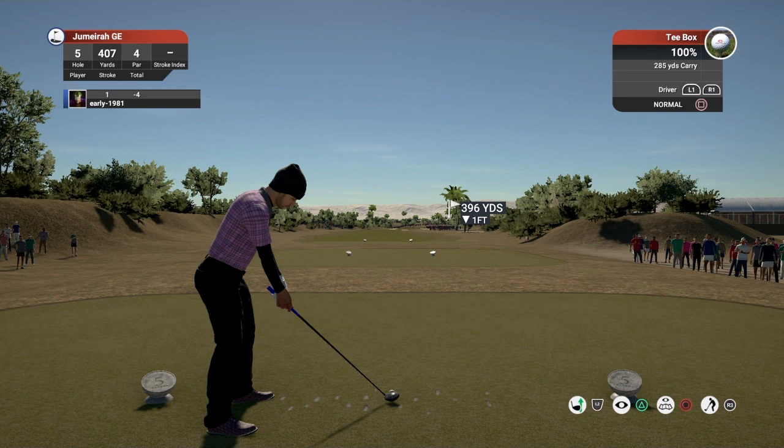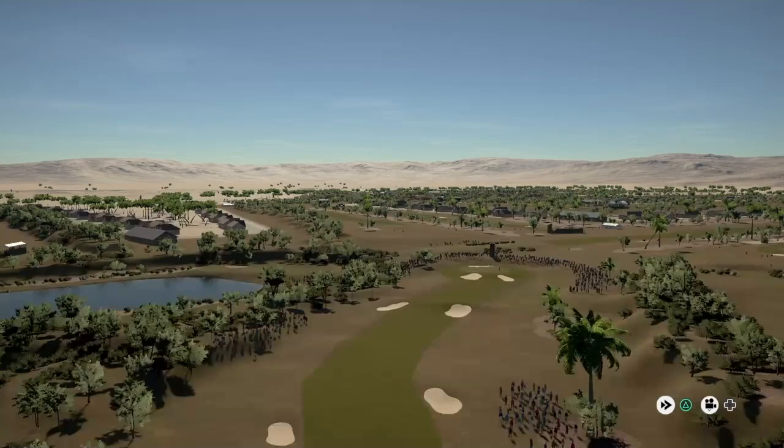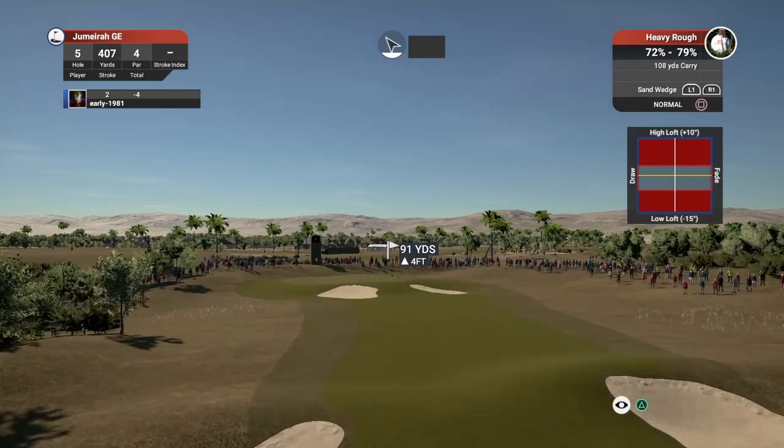Hole number five, short par four playing 407 yards. This will soon confirm if we are pulling things — and yes, that's confirmed. That's probably going to run into the light rough, unless we get a fortunate bounce, which we don't. With the shot feedback turned off, I'm guessing whether it's a fat shot or if I am pulling things, but it's more likely I am slightly pulling things to the left this round.